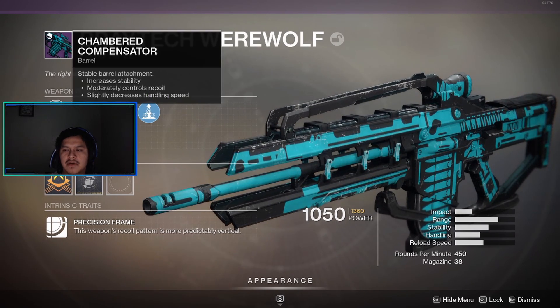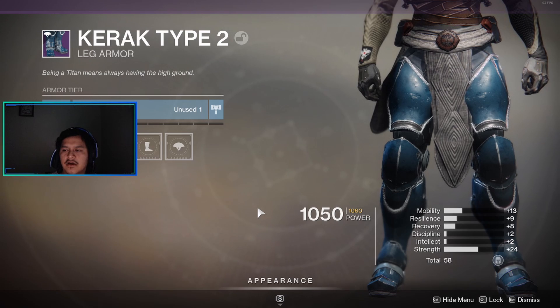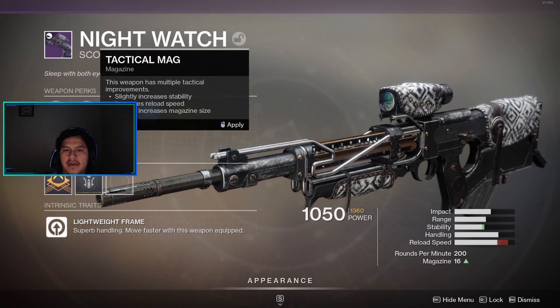Elemental Capacitor, Chamber Compensator, Extended Barrel, and a handling masterwork. This is the shader I got. This is the leg armor I got. Night Watch, a scout rifle — the weapon perks are Drop Mag, Tactical Mag, Rapid Hit, Moving Target.